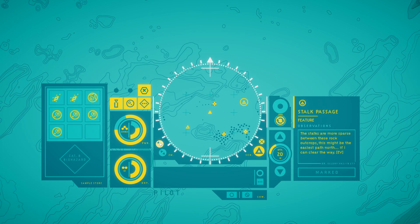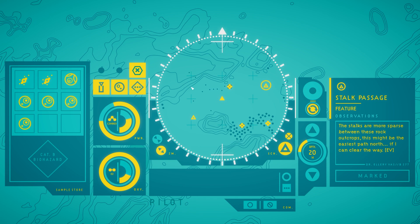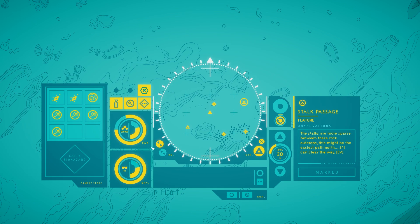I can zoom in so we don't see the rest of the map. I think this is a little too close. The stalks are more sparse between these rock outcrops. This might be the easiest path north, if I can clear the way.